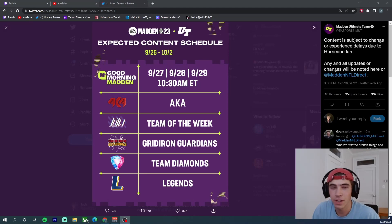What's up boys, welcome back to another video. This is going to be a main outlook on how we're going to make coins throughout the week. As you can see, we got a loaded schedule right now — it is subject to change. There's a possible hurricane, but we got AKA today. Team of the Week on Tuesday, Gridiron Guardians either Wednesday or Thursday, then Team Diamonds I would assume either the day after or the same day, and then obviously Legends Saturday. We got a huge week — 91 overalls now with everything.